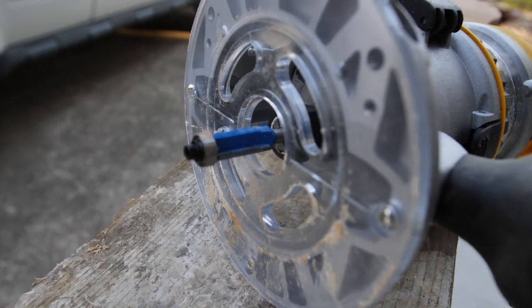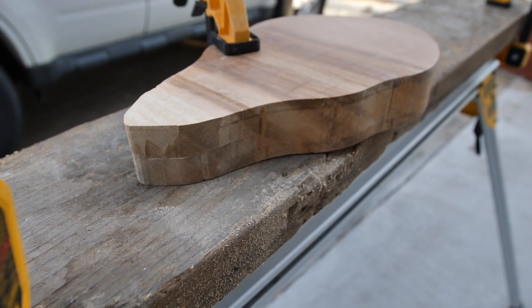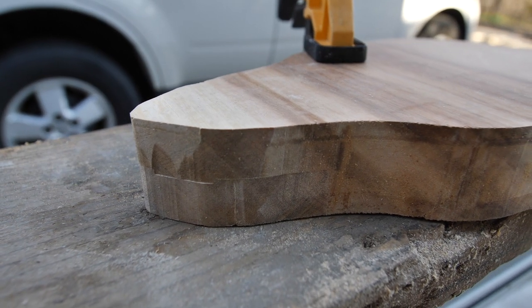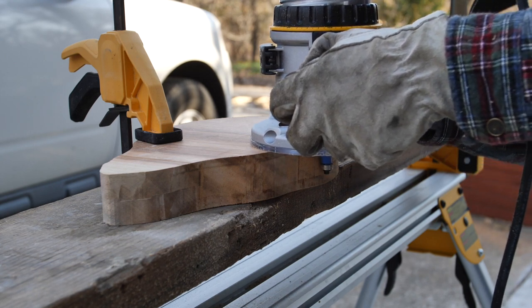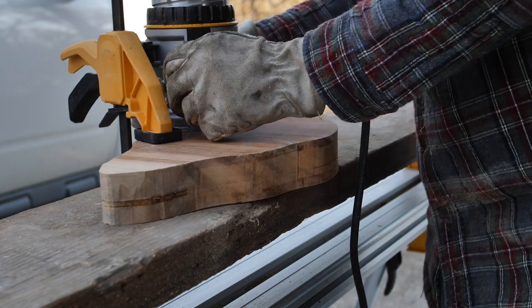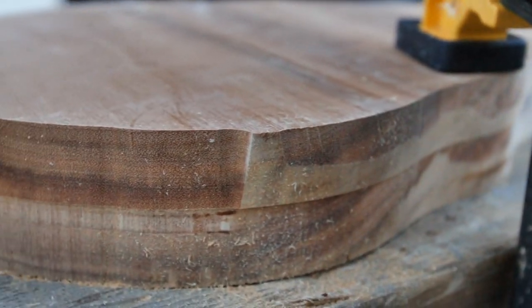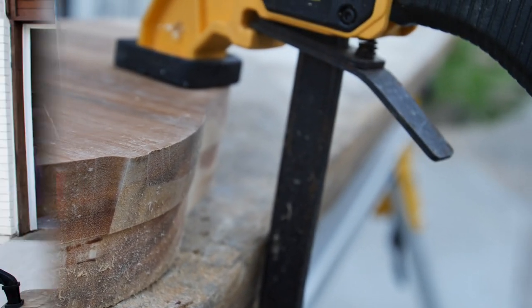Little learning lesson here: I changed out bits to a flush trim bit. See that little ball bearing? That allows you to evenly go around the edges, whereas before I was free-handing — and you can see how difficult that is. I'm glad we learn these things together. Most people would probably research a lot of this beforehand. The flush trim bit is really good at getting it flush, whereas the jigsaw made a kind of wonky cut where the blade was bending.